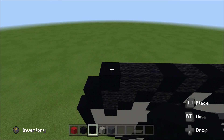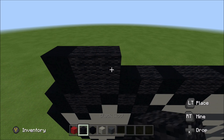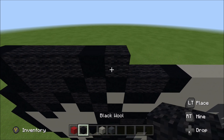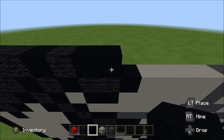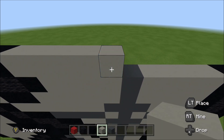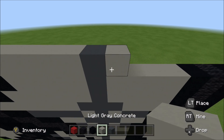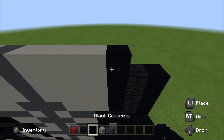Above that black, build up with a black. To the right of it, add three wool, a black, wool, two black, five light gray, a gray, and then four light gray. Two black. Move up. Move in one block from the right. Above this second black here, build up with a black.